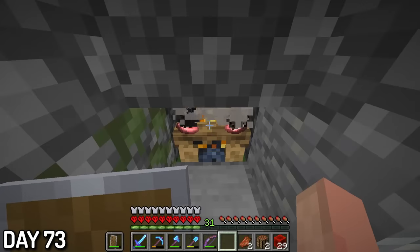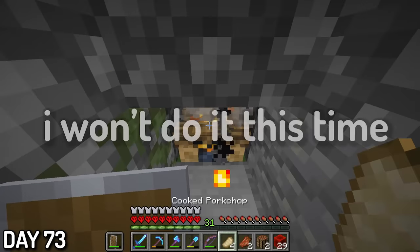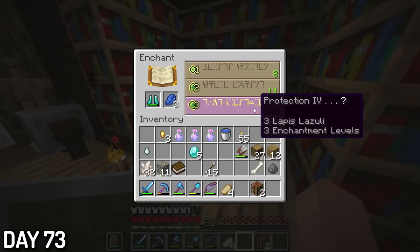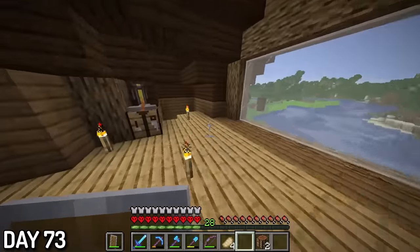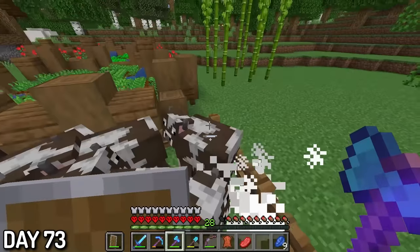Day 73, campfire meat throw time. I also enchanted my boots and got absolutely godly boots: Prot 4, Unbreaking 3, and Depth Strider 3 — these boots were insane.